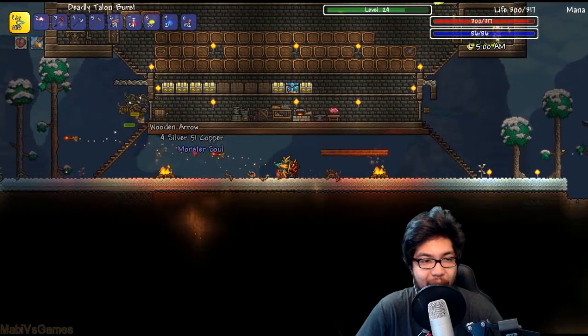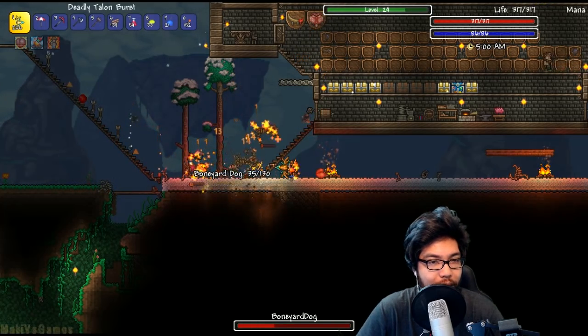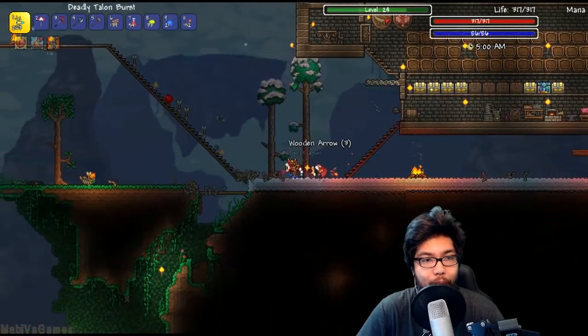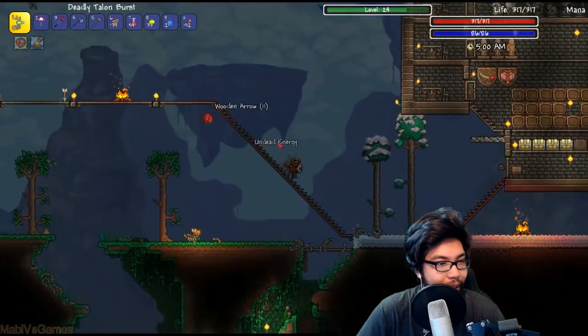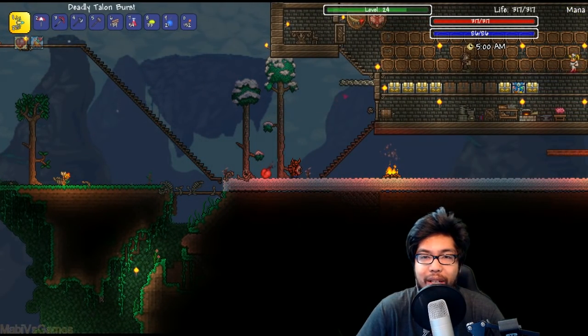Then work on NPC houses, and then start working towards the next modded boss, which I guess will be the Motherboard. To spawn it, we're gonna need 10 silk, 10 iron, and a work bench. It's pretty easy to craft — I just don't know the exact whereabouts of where I need to fight it. Hopefully I can fight on my bridge.